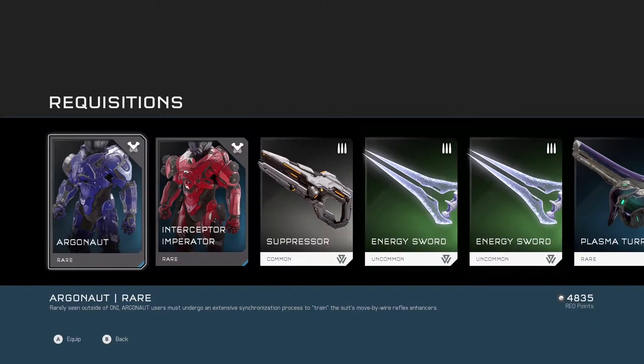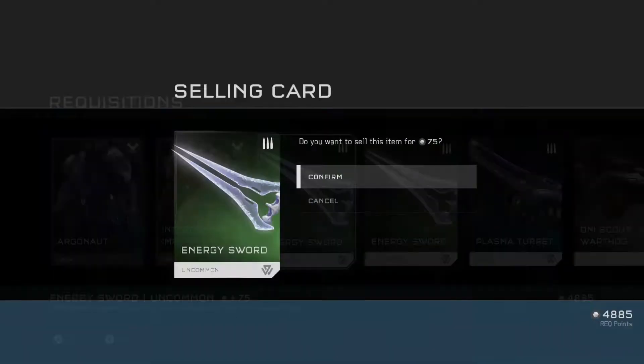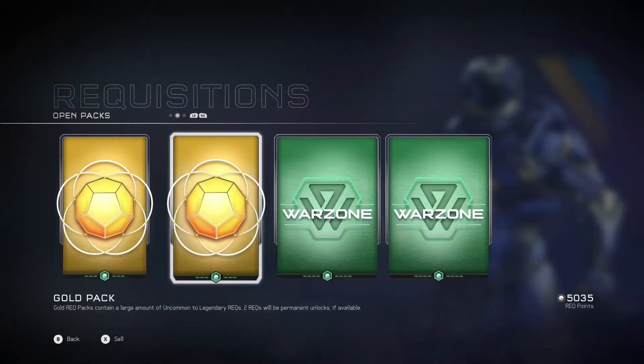We start decently with some Argonaut and Interceptor. I'm gonna sell off a couple energy sources because I've got some of the super high quality ones.